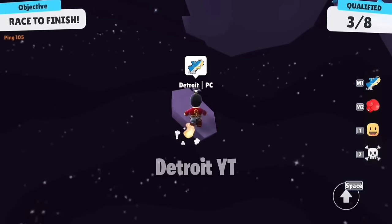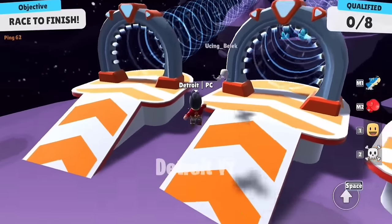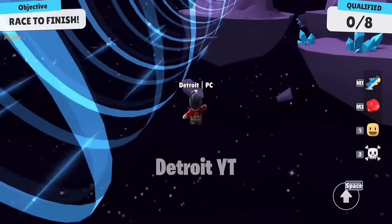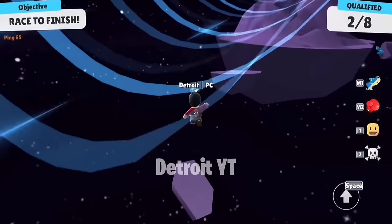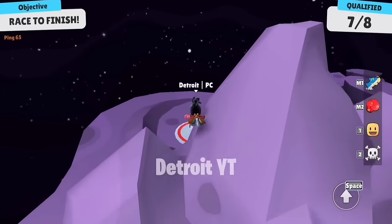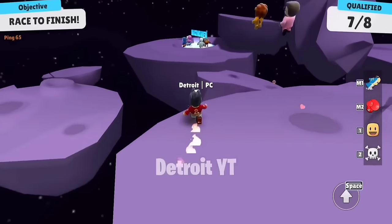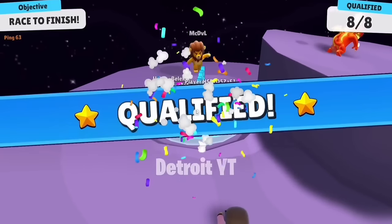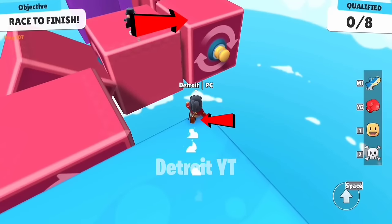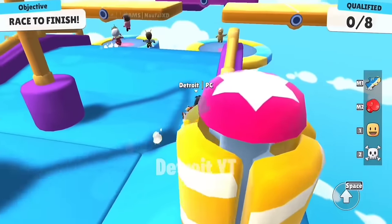People think that this trick can be done only with the kick emote — so let me show you this trick without using the kick emote. You have to jump from the corner to the stone ahead, then make your balance and jump forward. Keep two things in mind: first, jump from the corner; second, when the box rotates from left to right, jump on it. This will reduce your chances of falling and you will do the trick easily.